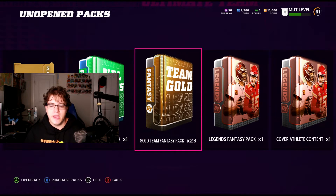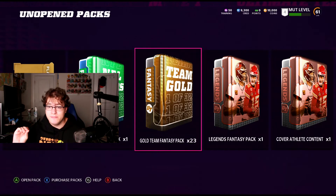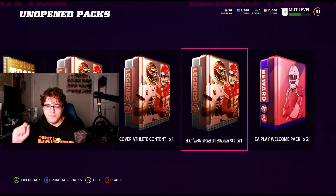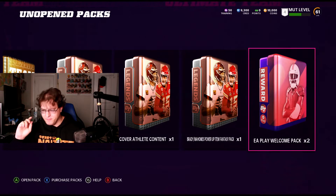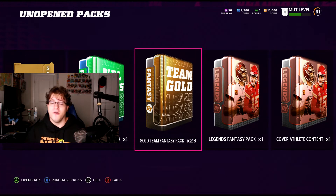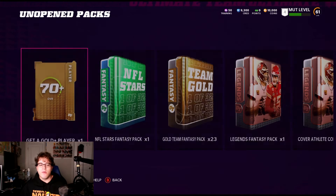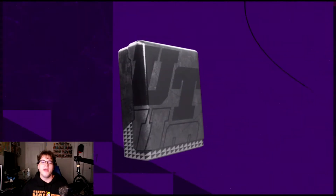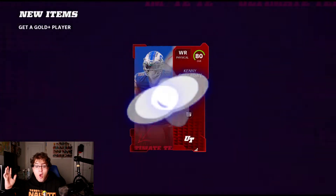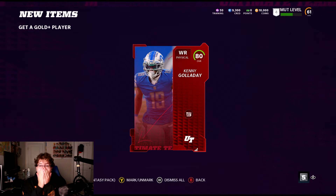We have 23 of these gold team fantasy packs, a legend fantasy pack, a cover athlete content pack, a Brady-Mahomes power fantasy item, and the EA Play welcome pack. We're going to be opening up all of these. I'm excited, so let's get right into the get-a-gold-plus player item. Can we start with an elite item to start out PC? Oh my god — Kenny Golladay! Our first pull on PC is an elite. This is a good sign.